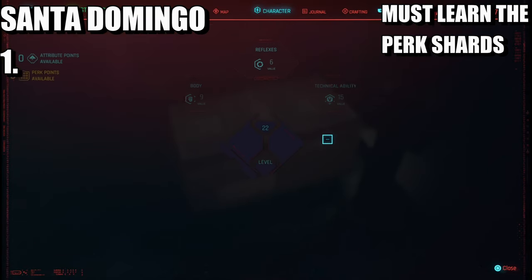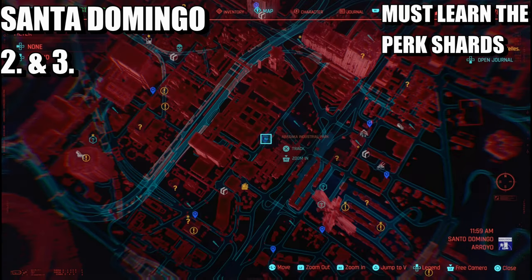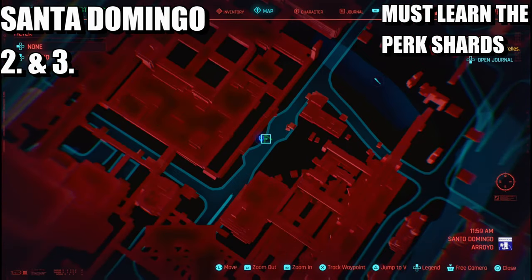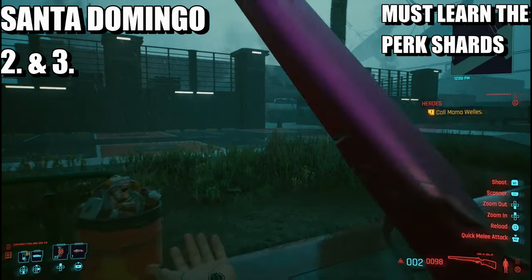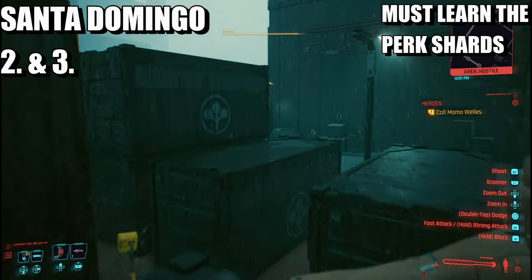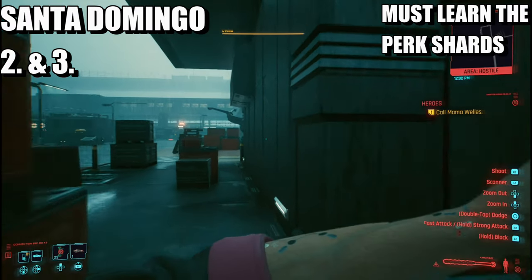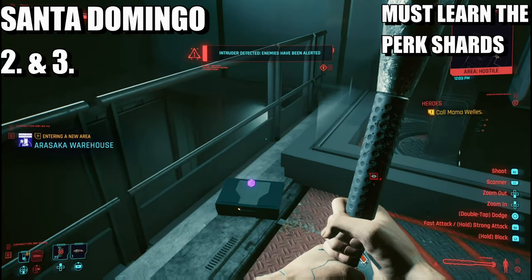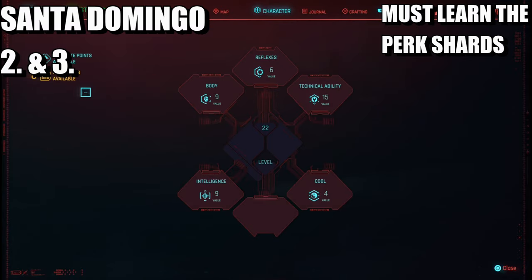I received two perks. The next two perk shards, which is four perk points, are going to be in Santa Domingo once again. You're going to come to the Arasaka Industry Park. Once you come to this area there are two perk shards here. The first one — once you're in, try not to get spotted. It's in this building right here to the right. Come in and it should be here on the floor — learn it, which is an extra two points.